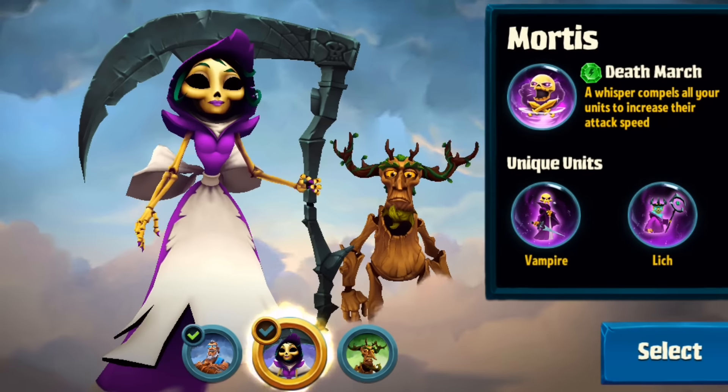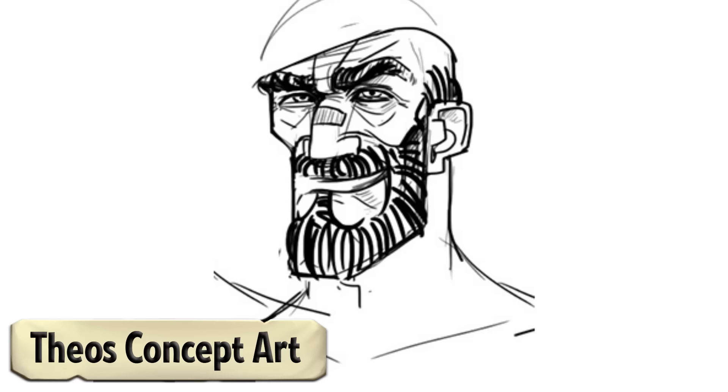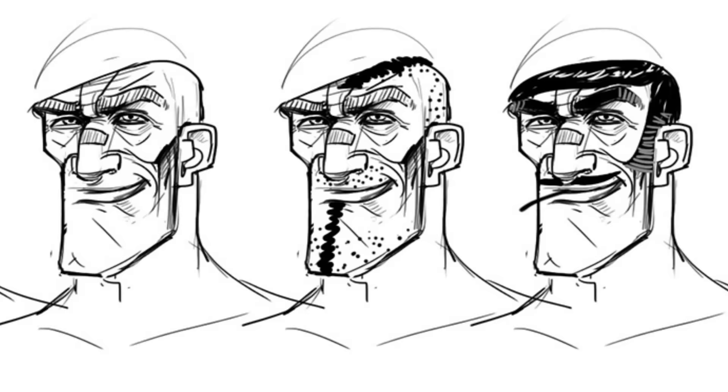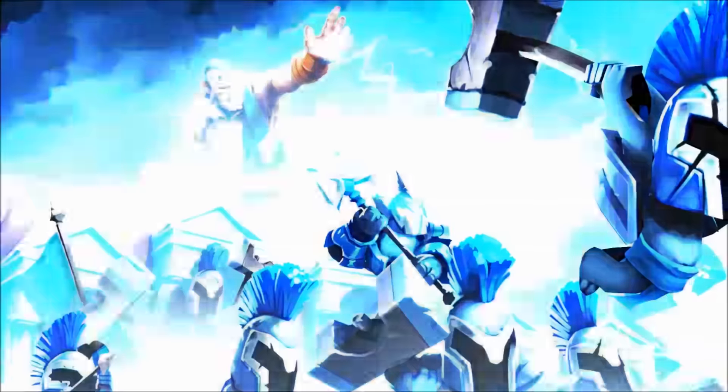Just like the rest of Spellbinders, Theus, our main character, started his life as a sketch — or rather a ton of sketches. Exploring different looks and rejecting just as many, we slowly honed in on his loudmouth personality and his Zeus-like appearance.